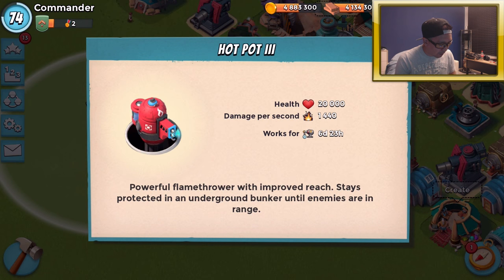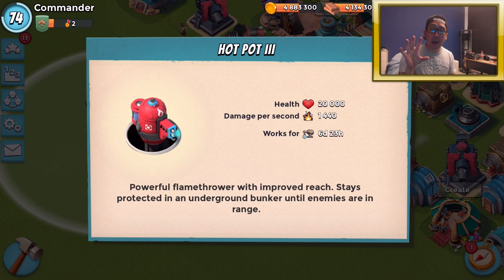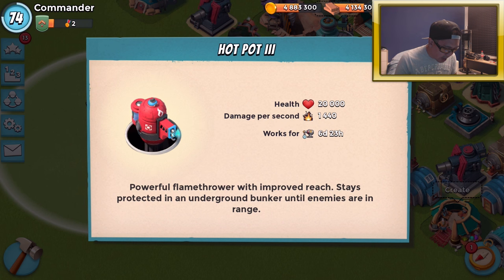Basically, the hot pot is a powerful flame thrower with improved reach. It stays protected in an underground bunker until enemies are in range, so that means it's actually hidden. It's perfectly covered from GBE, and when a troop comes within range, the hot pot pops up and starts burning enemy troops. The health is 20,000 and the damage per second is 1,440. It works for seven days.